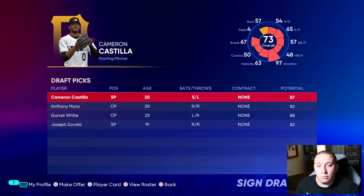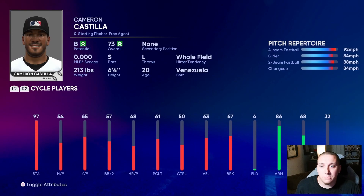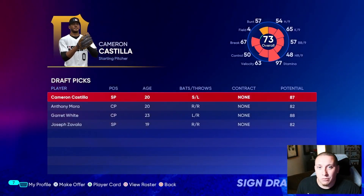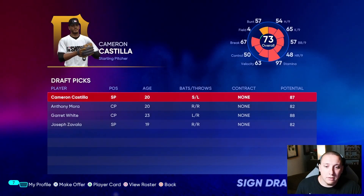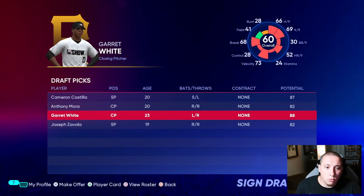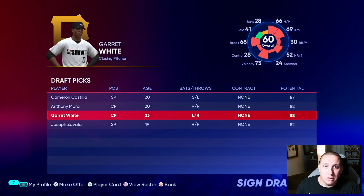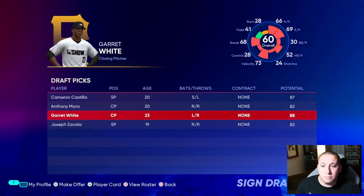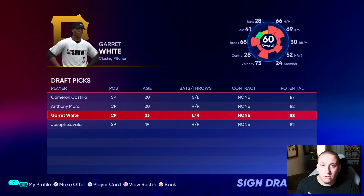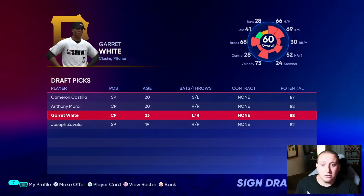We actually ended up with a pretty good class of players. Our first pick, Cameron Castilla, is definitely the best in terms of overall and potential combination — a 73 overall with B potential at just 20 years old. His stats are skewed because of high stamina, but he's the best in combination. Garrett White came in exactly as projected at 60 overall, and he's already 23 years old — by the time he develops he'll be heading toward the end of his 20s with limited time to contribute.